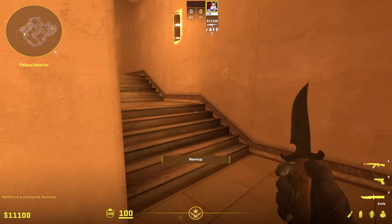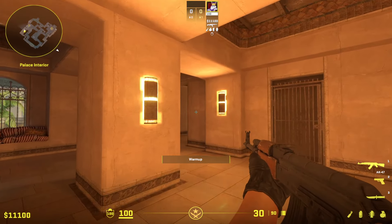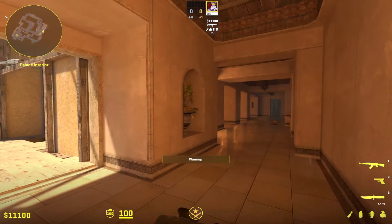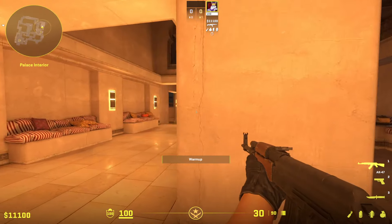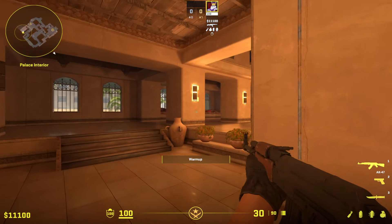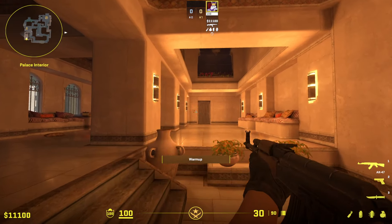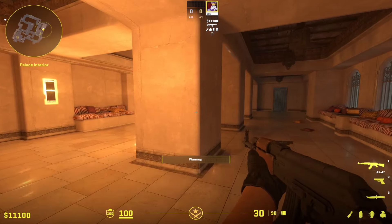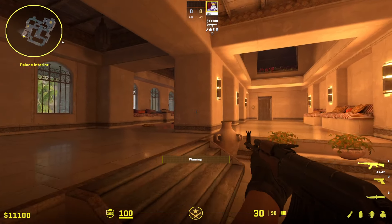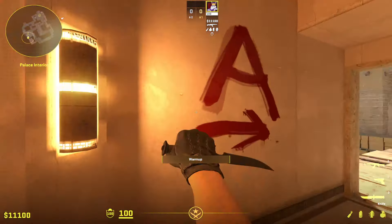Starting left to right on Rash: taking space in A house is extremely easy, you literally just walk in. Any space you can get here is pretty free. The only real thing to worry about is if CTs immediately swing like this — I have a counter: go into palace and sit behind the bars. You can kill the first player, and even if they swing with two, typically one swings this way and the other runs differently — this position lets you get the first kill and be ready for a second.